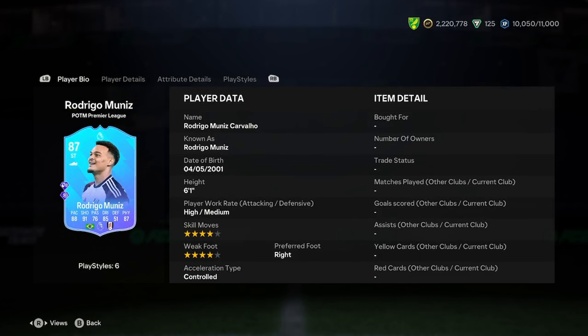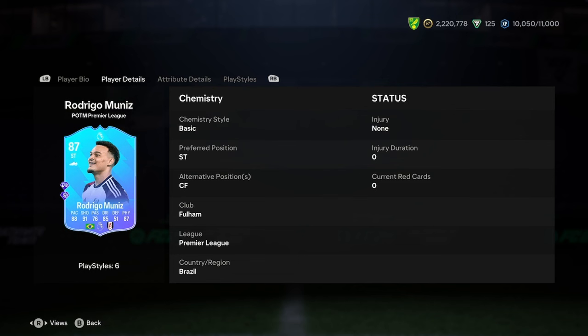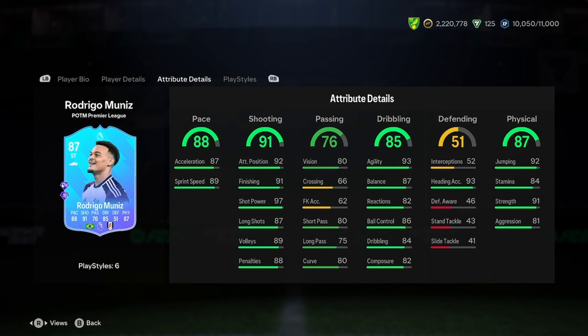He is 6'1", high/medium, 4-star, 4-star, right foot, third, controlled. Not too shabby so far. He's Fulham, Premier League, Brazil. Could be fairly difficult to link him, but I don't think he's going to be too hard, really. Yeah, I think that's quite an easy link.